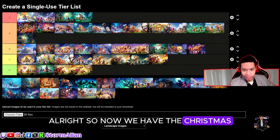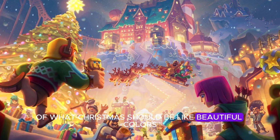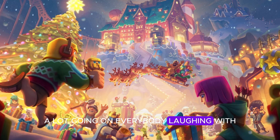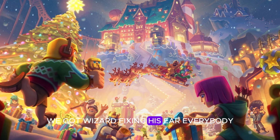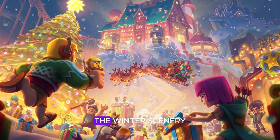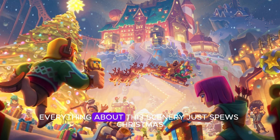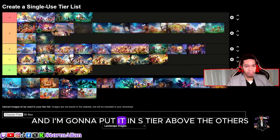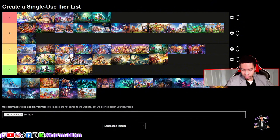Now we have the Christmas loading screen and this is the embodiment of what Christmas should be — beautiful colors, a lot going on, everybody laughing. They even added the Clash Royale king here. The scenery with the wizard, the winter background — beautiful. The barbarian mouth, the colors, everything about this just spells Christmas. They captured the scenery perfectly and I'm going to put it in S-tier.